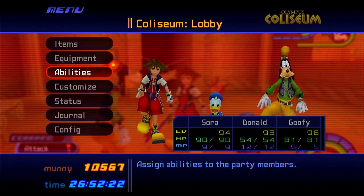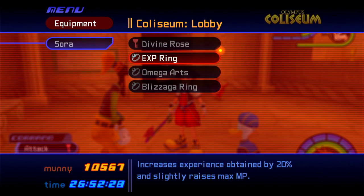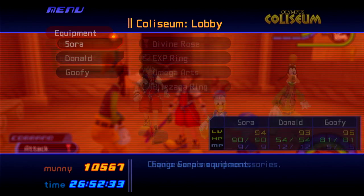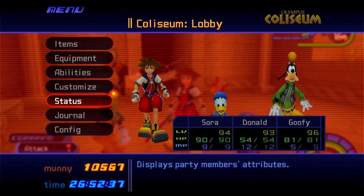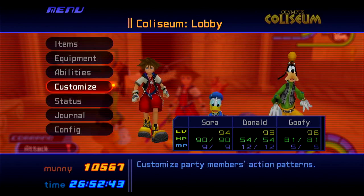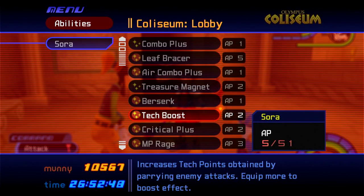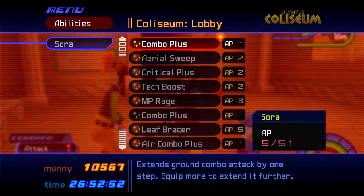For the last half of the game, the best method is against the Ice Titan. You're gonna want to try and get an EXP ring from doing all the Winnie the Pooh content, then equip some ice-resistant gear. It gets a lot faster as you level up — level 80 to 100 is much faster because you can kill them in like five minutes. For abilities you want Critical Plus, Leaf Bracer, and Second Chance for sure.